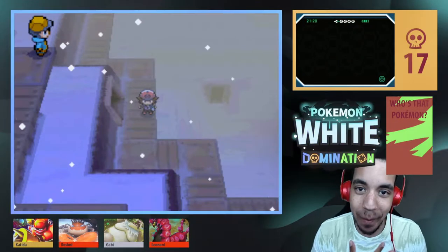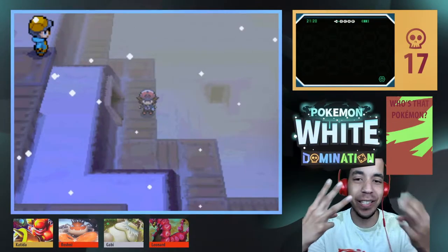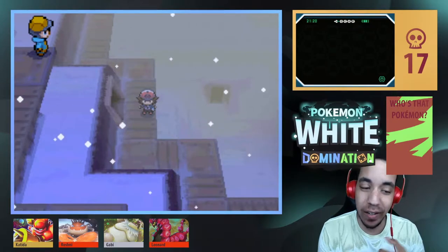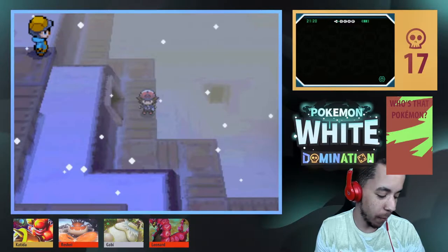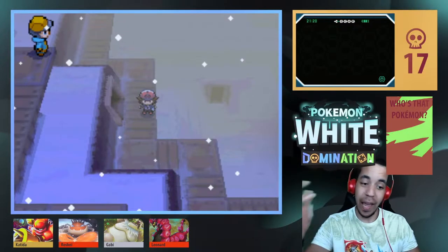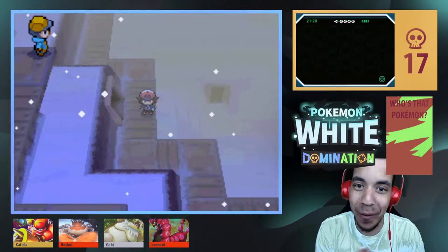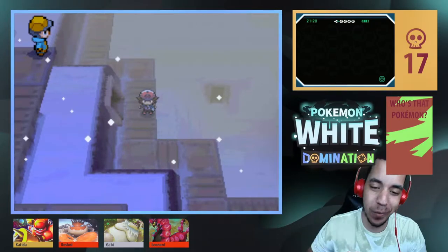What's up YouTube? My name is Domino with the Zero. Welcome to episode 36 of our Pokemon White Domination. In the last episode we made it here into Twist Mountain, where we started battling through. Today we're gonna make our way through the end of Twist Mountain. If you're enjoying our White Domination, hit the thumbs up below, make sure you subscribe. Let's get to it.